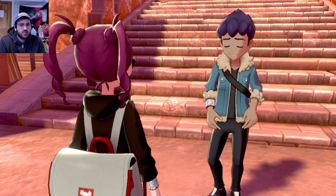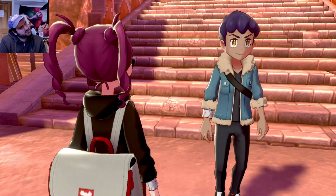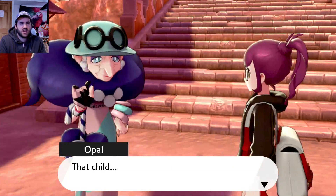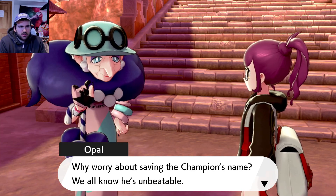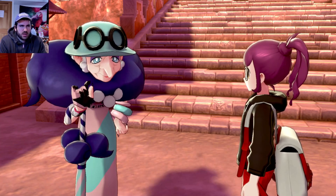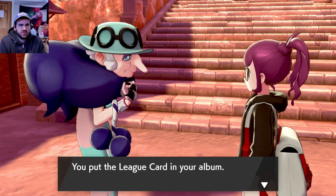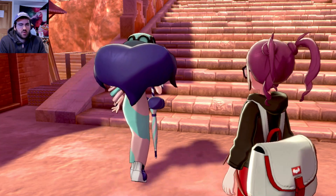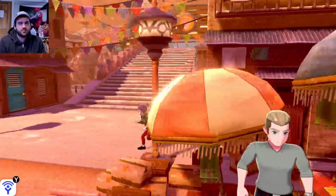You tried switching him out, dude, you could bring six Pokemon. Maybe Hop's belt only has room for like four - that's gotta be it. Gym challengers should battle for the sake of their own Pokemon. Why worry about saving the champion's name? We all know he's unbeatable. Here's something for letting me watch you battle. Bea's card - thanks girl. Opal really is that bitch.